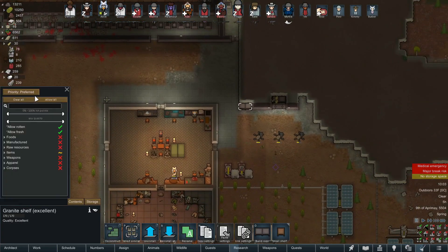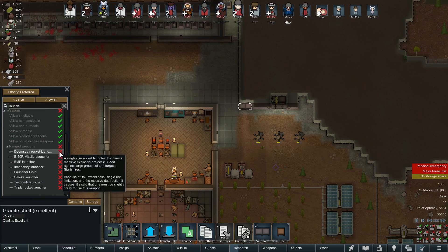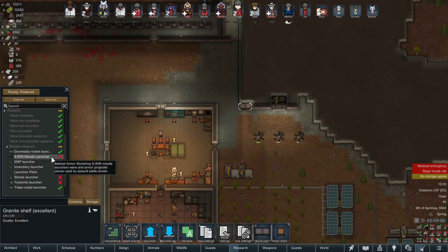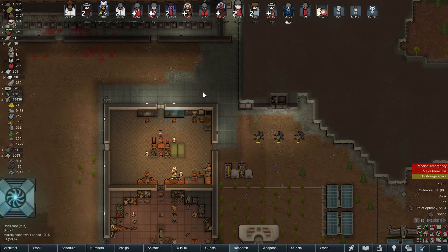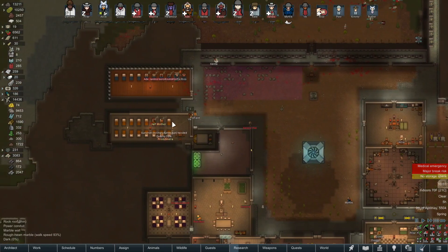I'm going to put launchers here. Normally I'll keep this shelf specifically for like psychic animal pulsers, things like that, but some rocket launchers are going to be very nice. We've got both of those on the map, so I'll set those up. If we come across any missile launchers, we'll put those there too. Normally I would also put an EMP launcher here, but we don't have any mechs — this is a no-mechanoid playthrough.